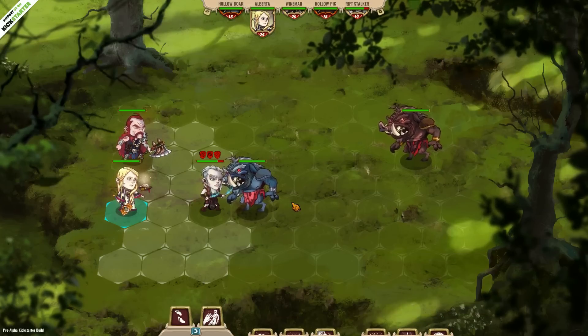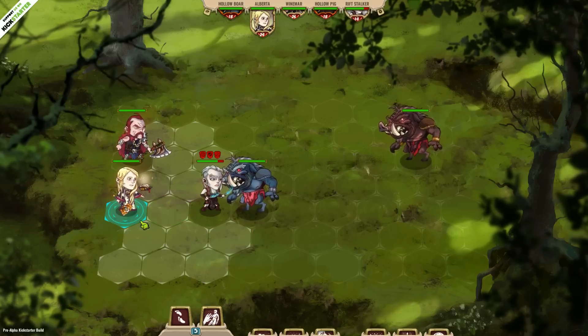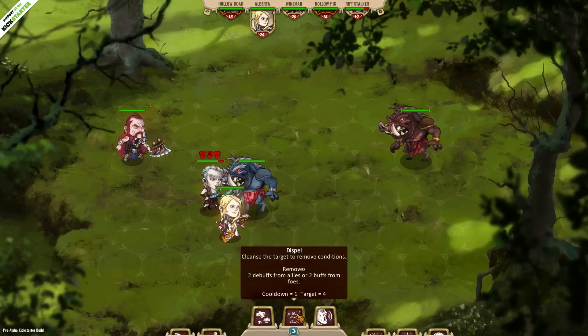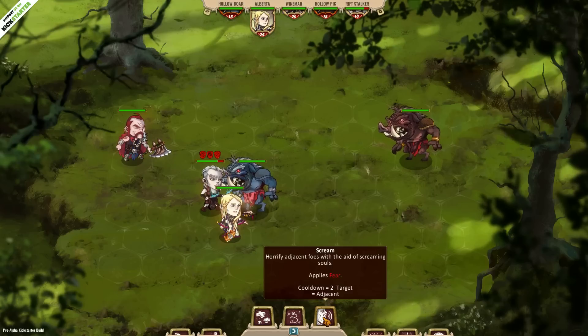Whenever we get into combat, there is an initiative bar going on up top here. Our cleric Alberta is the first one to go, and she immediately moves into her movement phase. Right now we've got two skills in her movement phase — she can either move, which appears to be a skill that everybody possesses, or use Faithful Pull, which has a range of four and pulls another friendly character towards you to kind of get them out of combat. For right now, we're going to just want to get in the mix of things.